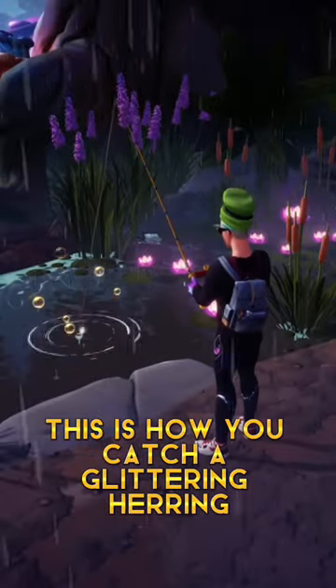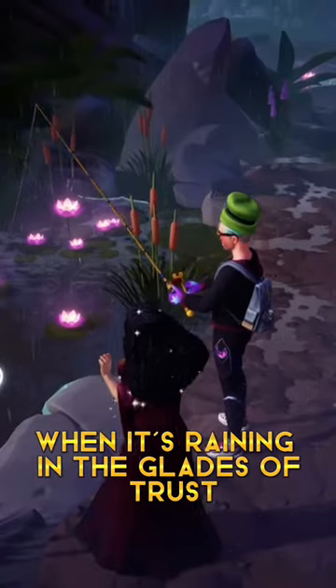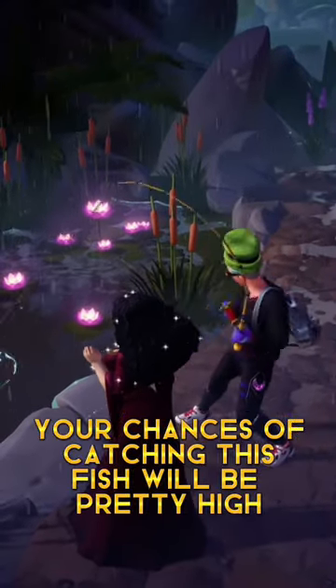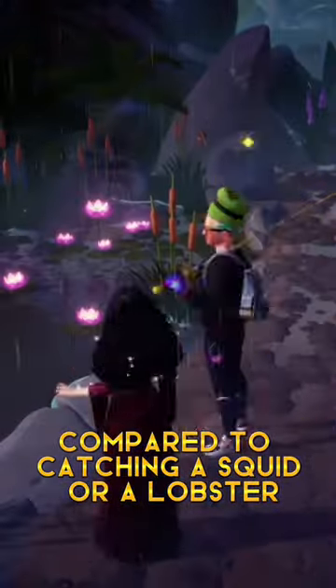This is how you catch a glittering herring. Head over to the gold bubbles when it's raining in the Glades of Trust. If done successfully, your chances of catching this fish will be pretty high compared to catching a squid or a lobster.